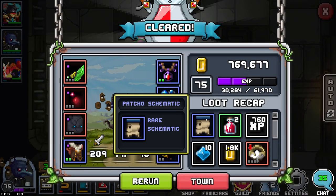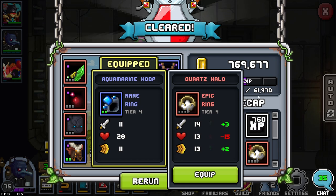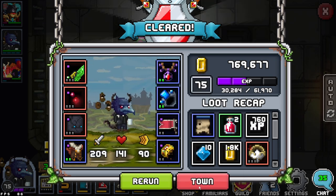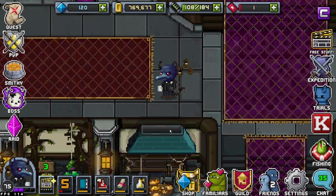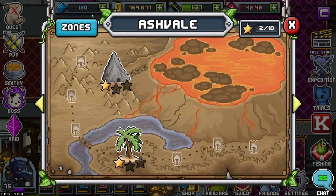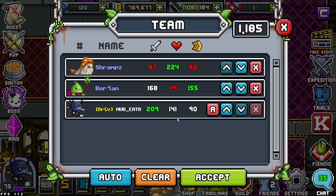We got a Patcho schematic — never seen that familiar before — and an epic ring. Just in case we might need more than these, but I really doubt we will. Let's go back to town. 50 gems, nice — 120, nice. We are on the third set of flags. Golem Depths — clear the dungeon of all the golem infestation. Whenever it says clear of a specific fam name it means all the fams are going to be the same, so I'll keep the team as-is.